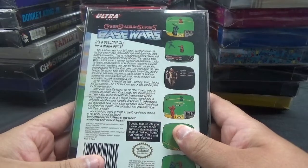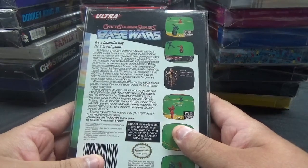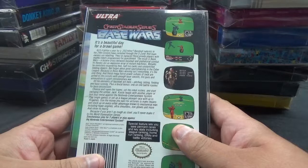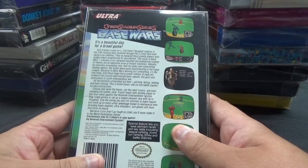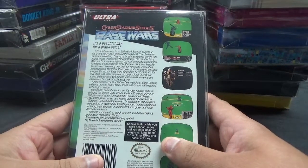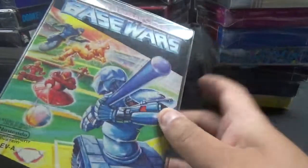Choose and name the teams, set the robot rosters, and start swinging. Knock heads with another player or test your mettle against the Nintendo Entertainment System. Play single games or set up a league pennant race with up to 10 games. Use the money you earn for victories to make repairs and stock up on hyper-engines, ultra-shoulders, iron gloves, and more. Show no mercy, because if you aren't as tough as steel, you'll never make it to the World Domination Series.